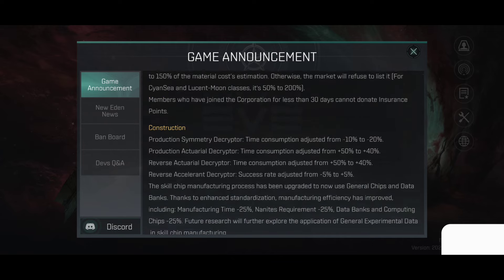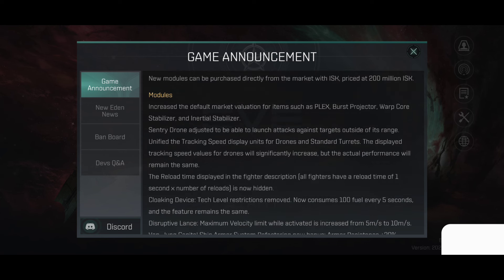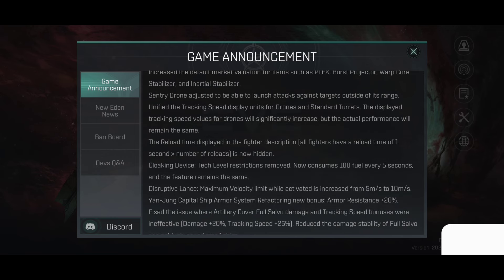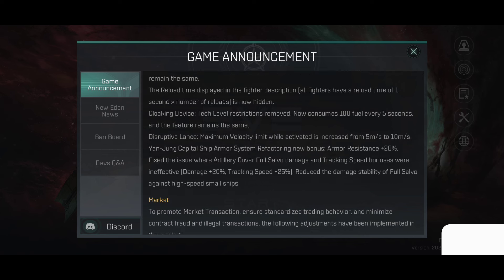How long is this patch? Modules: increased the default market valuation for items such as Plex, Burst Projectors, Warp Core Stabilizer, and Inertia Stabilizer. Sentry drone adjusted to be able to launch attacks against targets outside of its range. Unified the tracking speed display units for drones and standard turrets — the display tracking speed values for drones will significantly increase, but actual performance will remain the same. The reload time displayed in the fighter description is now hidden. Cloaking device tech level restriction removed — now consumes 100 fuel. They ruined cloaks! The cloaking device will now consume fuel. Logic thrown out of the window.